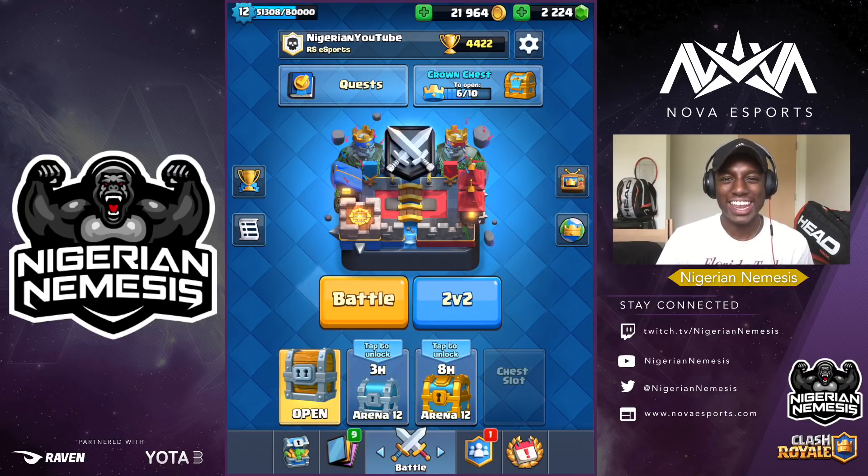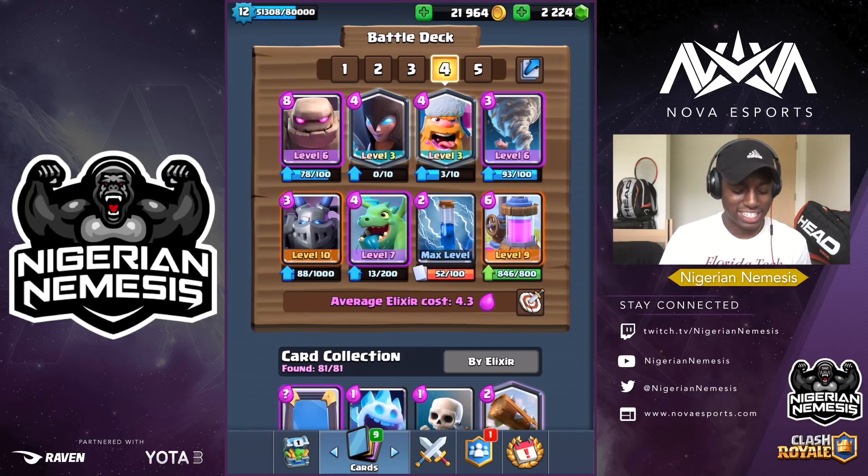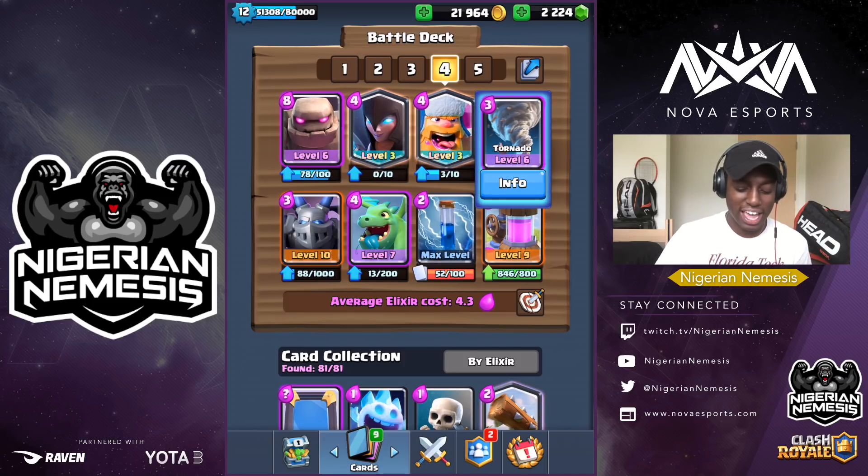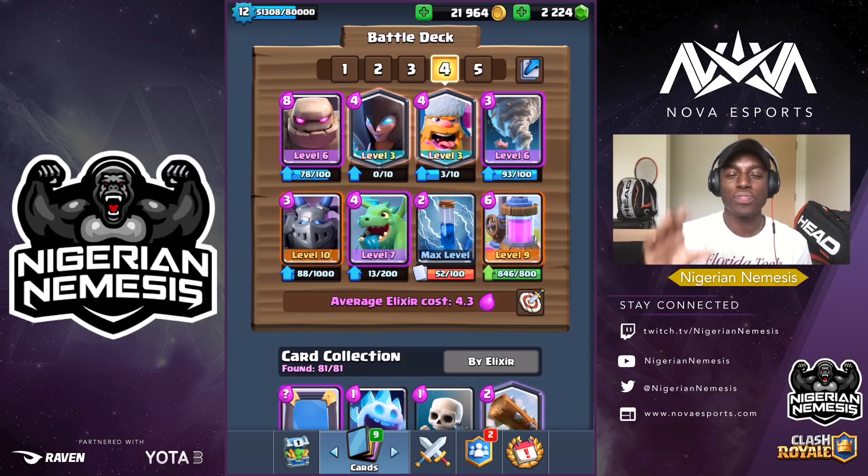First of all, what you want to do is slide over to your deck slot. As you guys can see, I've got a golem beatdown deck in here with the elixir collector. Now what's the biggest problem that golem users usually run into? That is not having your collector in the starting hand. So for me personally, if I want to play this deck, I have to put the top four cards right here into the deck and make that my starting hand.